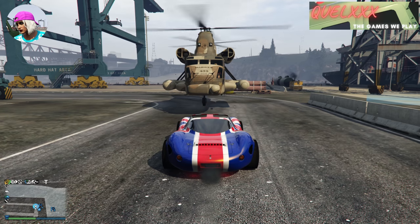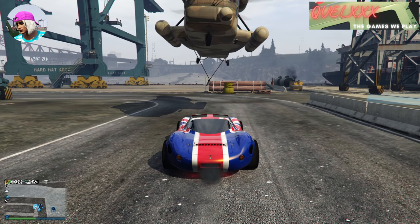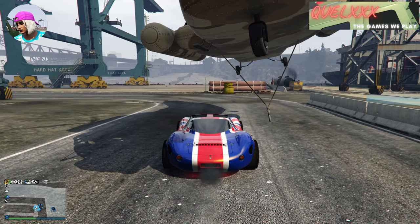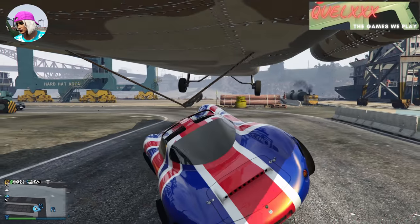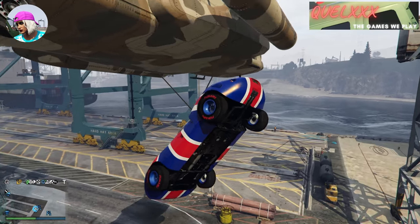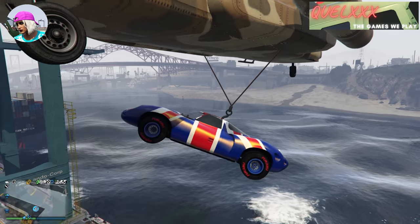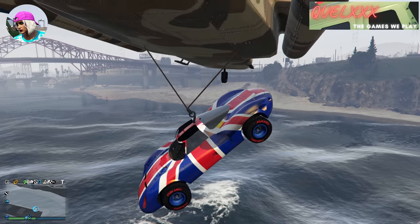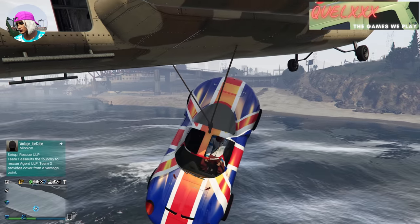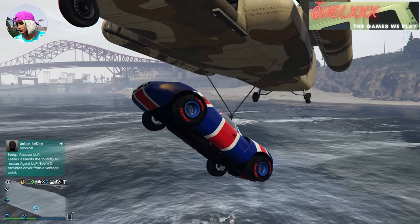Once you are there, your friend can use the Cargo Bob to hook up your vehicle. Depending on how good their skill is, it may take some time to pick up the vehicle, and you can help by maneuvering your car so that the hook grabs onto it. Once you are picked up by the Cargo Bob, your friend will need to dip you into water, which will destroy your vehicle. Tell your friend to do this gently, because sometimes the Cargo Bob can go underneath and if it gets hit by water it will also be destroyed.